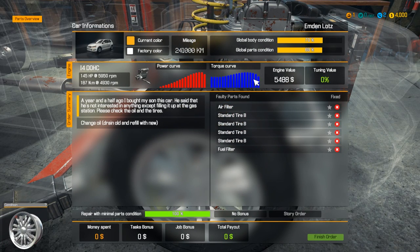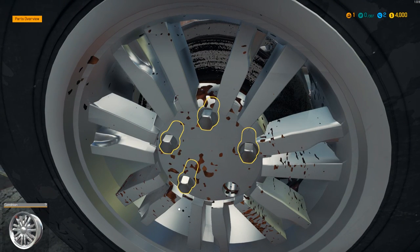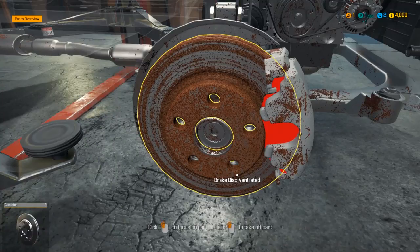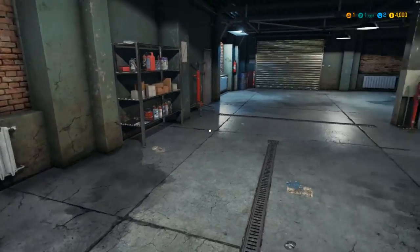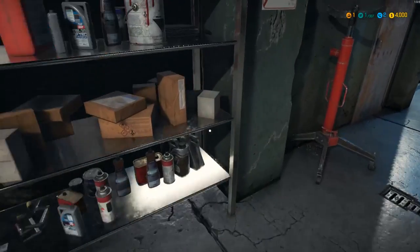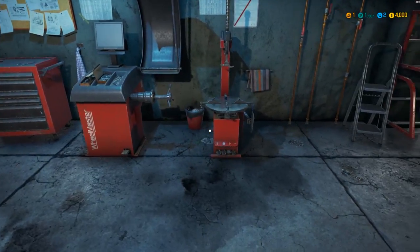Looks like we got some rust on it too, but the order did not say fix the rust — the order said oil and tires, so that's what we're gonna be doing. Somebody called or something — that little beep, I think that's another order. We got one tire off. We're just gonna stick to this one right now. Let's find the tire machine — where is it? There it is.